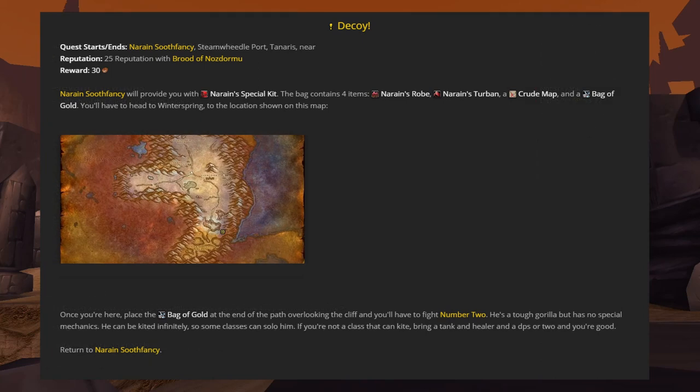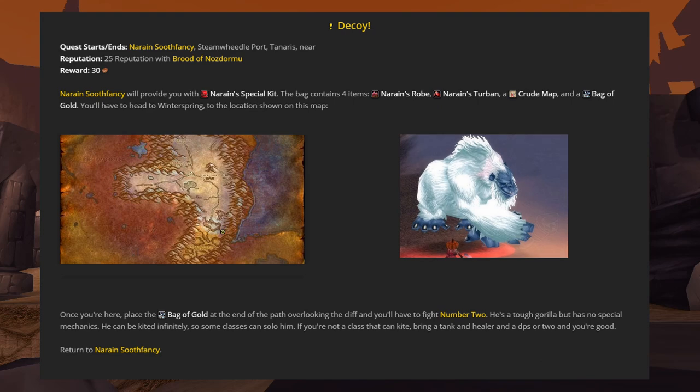For the next step, Narain will give you Narain's Special Kit, which is a bag containing 4 items: his robe, his turban, a crude map, and a bag of gold. Head to the ransom location indicated on your map — you can find it in Winterspring. Once you have arrived at the drop spot, use the turban to make yourself look like Narain Soothfancy and drop the bag of gold at the end of the path overlooking the cliff. At this point, you'll have to fight Number Two. He's a tough gorilla but has no special mechanics. He can be kited, so some classes can solo him, but most classes will want to bring a tank, healer, and a DPS. Once the ape is dead, return to Narain.